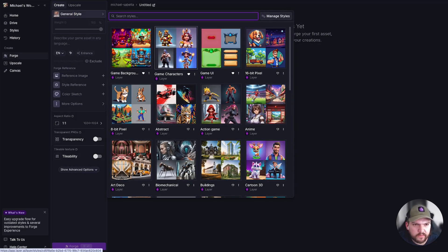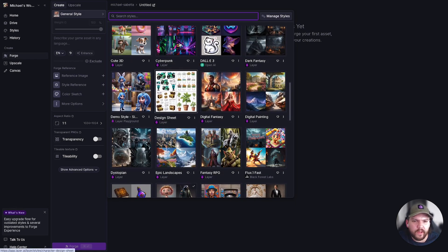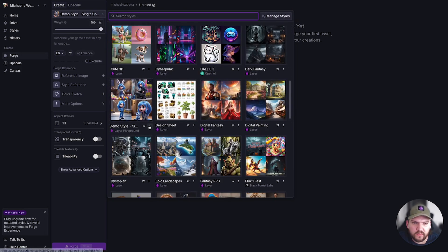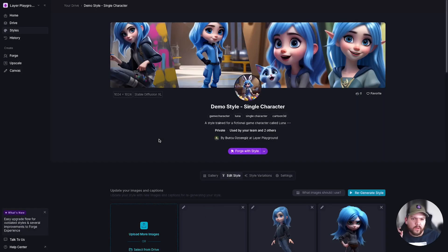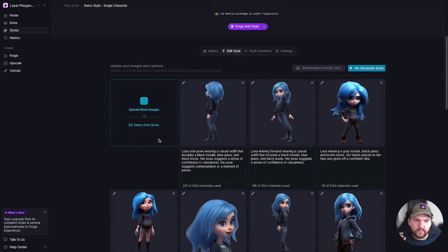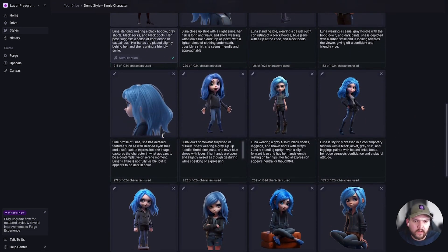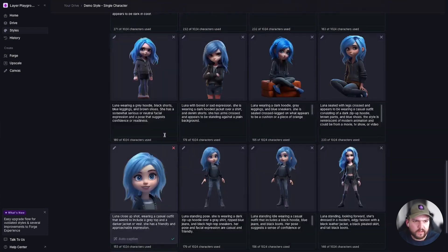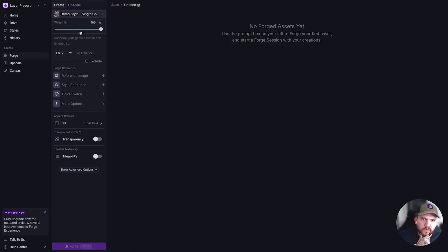For this style we have multiple options — we have a game character style — but I wanted to choose a specific character called Luna. This demo style was trained with a bunch of different poses, but she has the same look: blue eyes, blue hair, lighter skin, and a bunch of different outfits. I want to show how dynamic it is when you have a character style trained with assets like this, so I'm going to Forge with this style.